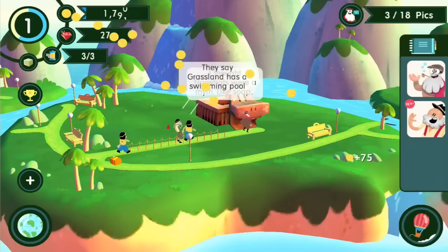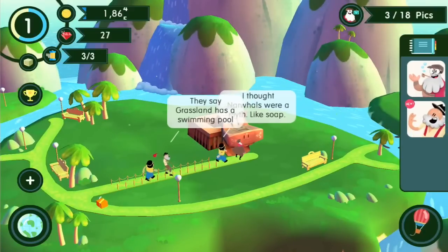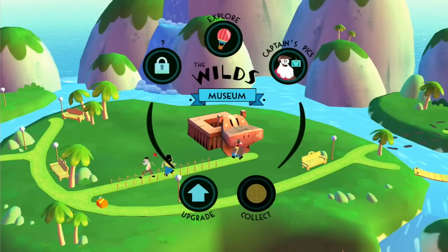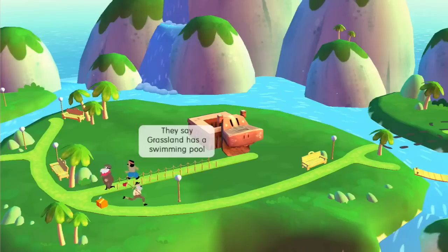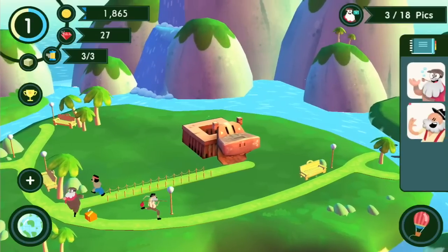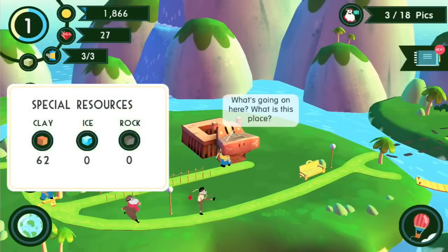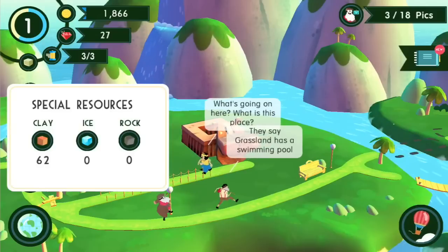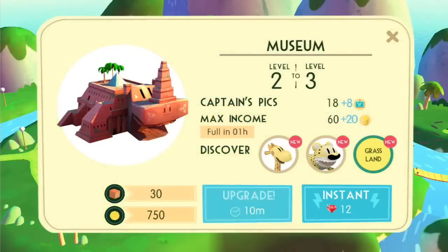We worked on upgrading the museum. Can I upgrade the museum again? Oh, that would open up the grasslands - so cool! It would take 175 coins. Do I have 175 coins? I have more than that. You can look at all your different resources right here - that's clay, ice, and rocks. I'm pretty sure I have enough.